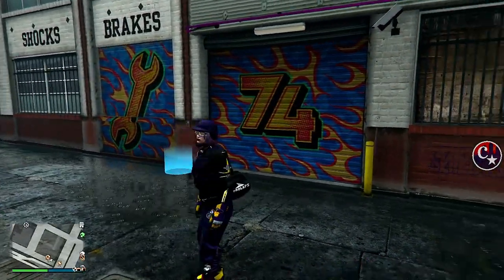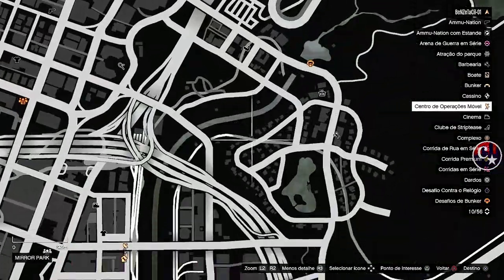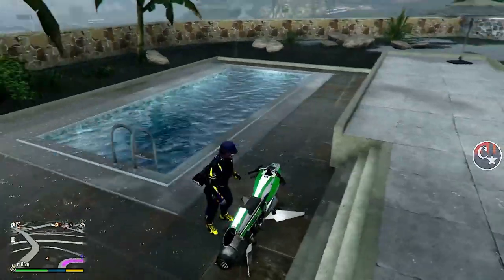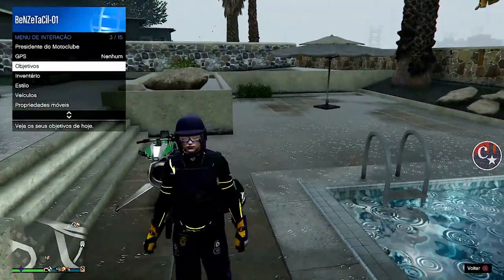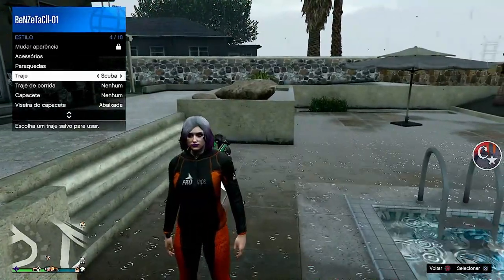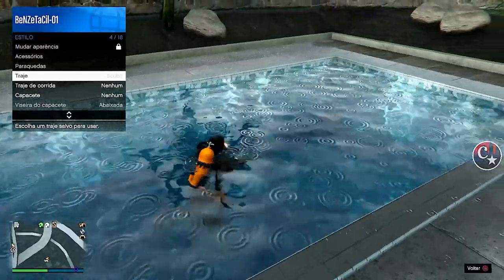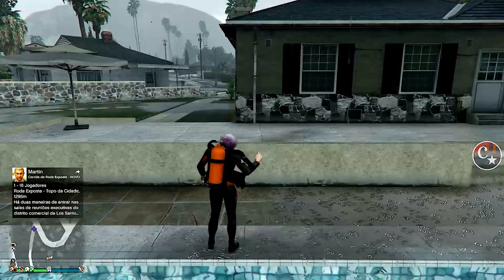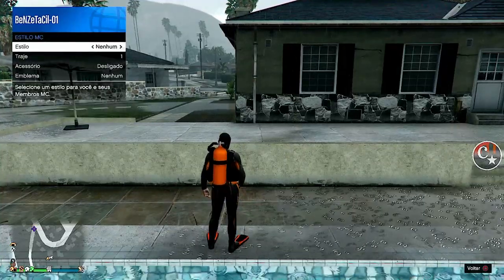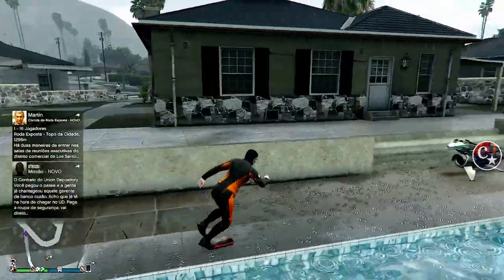Simples, rápido e muito fácil. A gente vai precisar de alguns requisitos. Um deles: a gente precisa ter o traje escuba — o traje de mergulho. Vai em qualquer loja de roupas, compre um, coloque no seu inventário, e procure qualquer mar, piscina ou lagoa. Deixe o cursor em cima do traje, e assim que entrar e aparecer o cilindro, clique no traje sem parar pra estar bugando isso. Se deu certo, registre-se como presidente do motoclube ou chefe do seguro service, vá em administrar, estilo, uma seta pra direita, uma pra esquerda, e o personagem já solta os cilindros de ar infinitamente — porque estamos bugados.